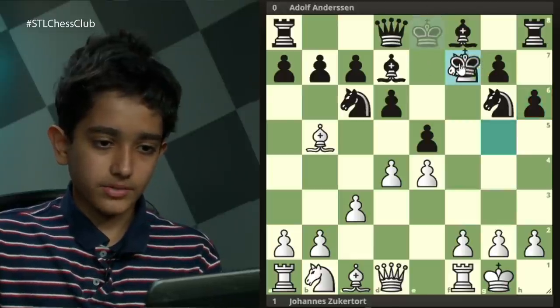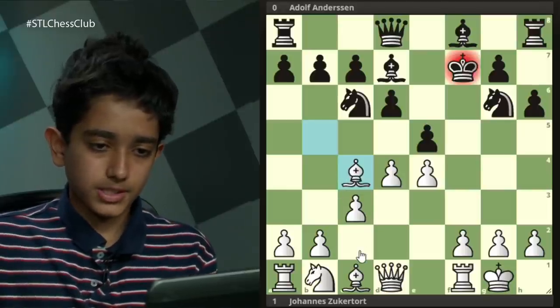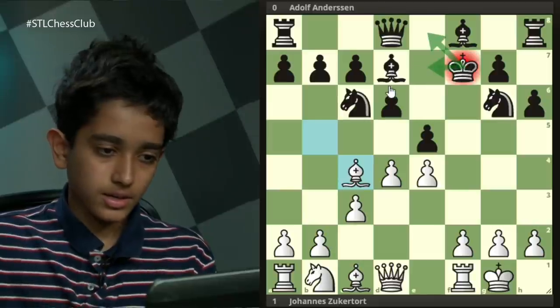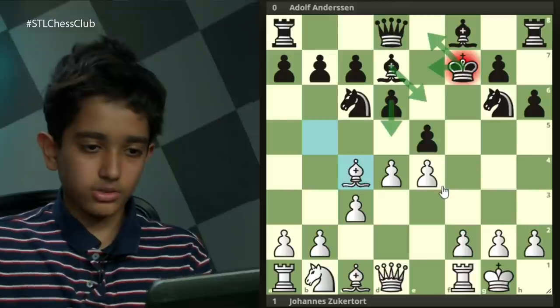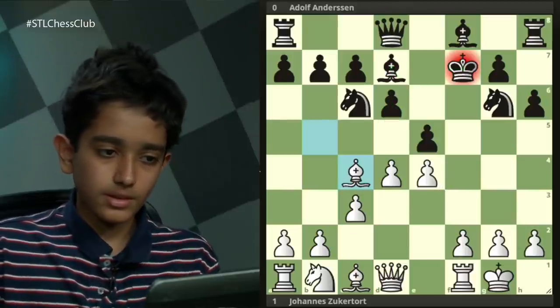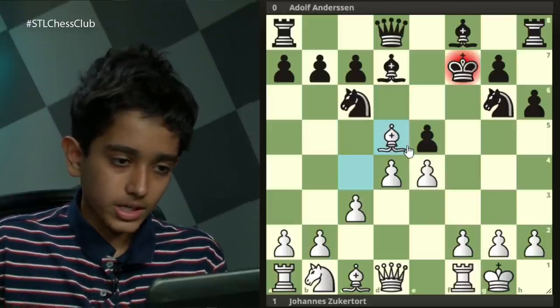After king takes f7, white played bishop c4, and now black has a few options: king to e8, king to e7, pawn to d5, or bishop to e6. There's only one of those moves that leaves black with an advantage. If he plays d5, white will just take a free pawn, so that can't be good.